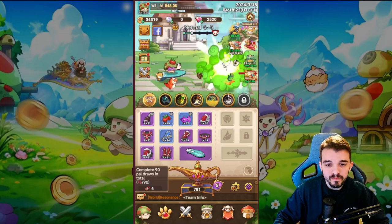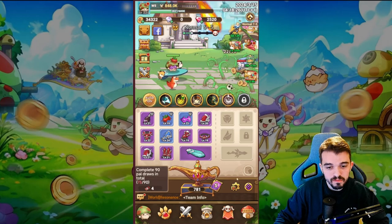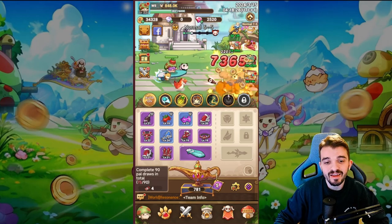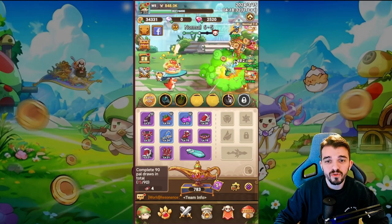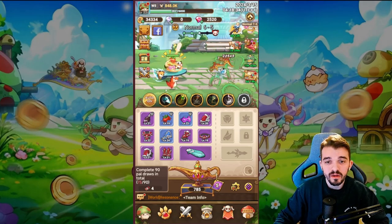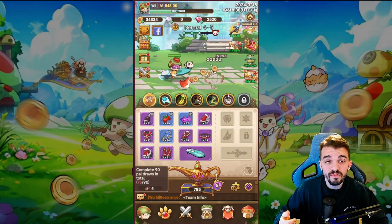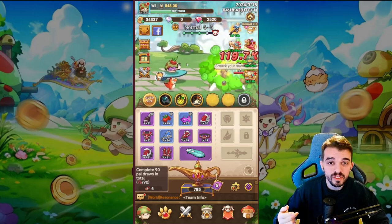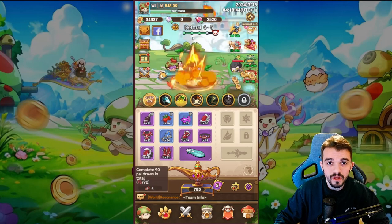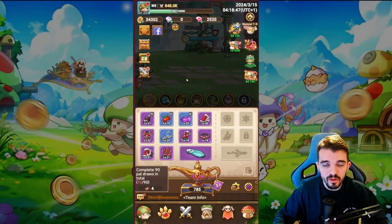You can also spend time manually opening and leveling up all your gear, or just leave the game on autoplay. Even when the app is closed, the game keeps farming, and when you come back you can collect resources and level up.